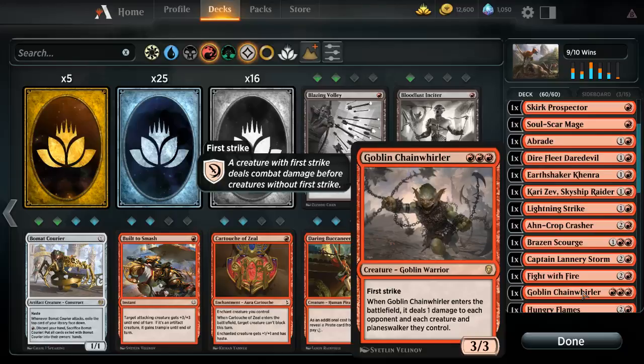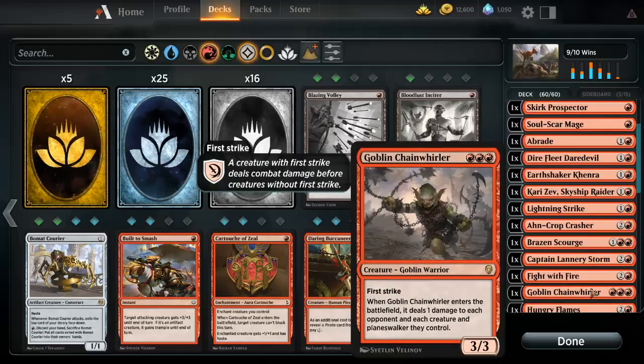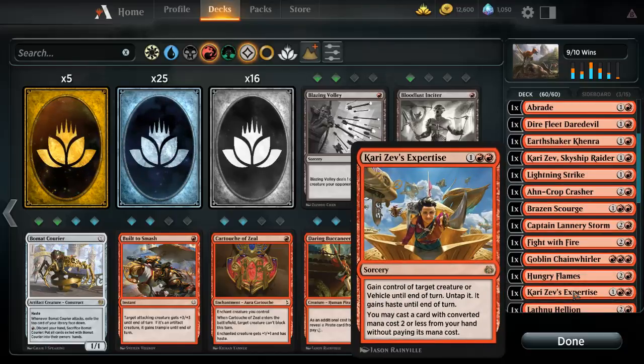Goblin Chain Whirler — when it enters the battlefield it deals damage to your opponent and every creature they control. This card is great against green and white decks that run one-one mana dorks. It just clears them and sets my opponent back so far. Following that is Hungry Flames — it deals three damage to a creature and two damage to a player or planeswalker. Another solid burn spell.